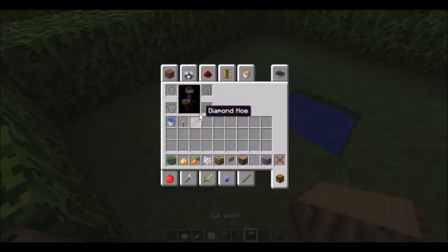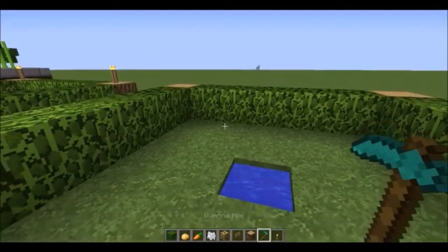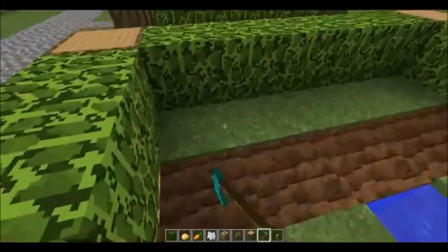Now you do your fence gate — or whatever you're going to use. A trap door works, but I'd recommend a fence gate because that way monsters can't get in.